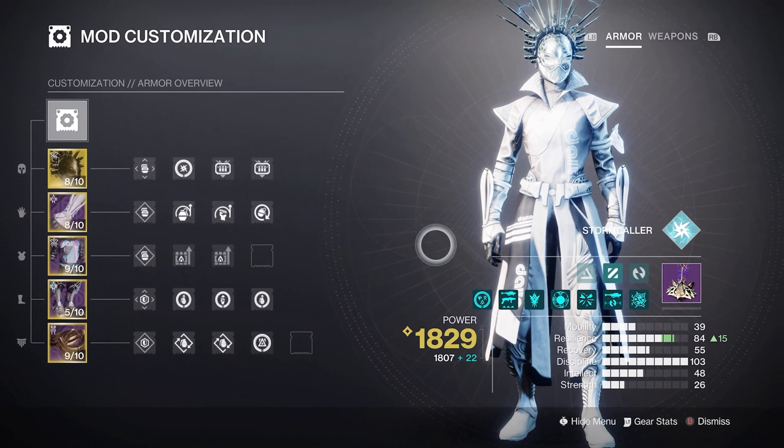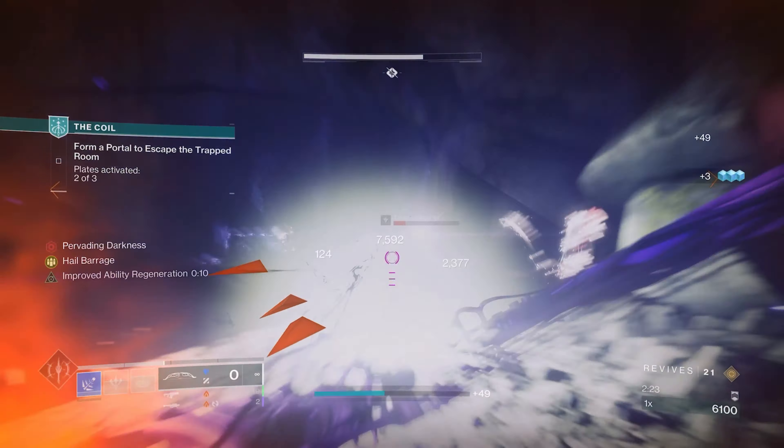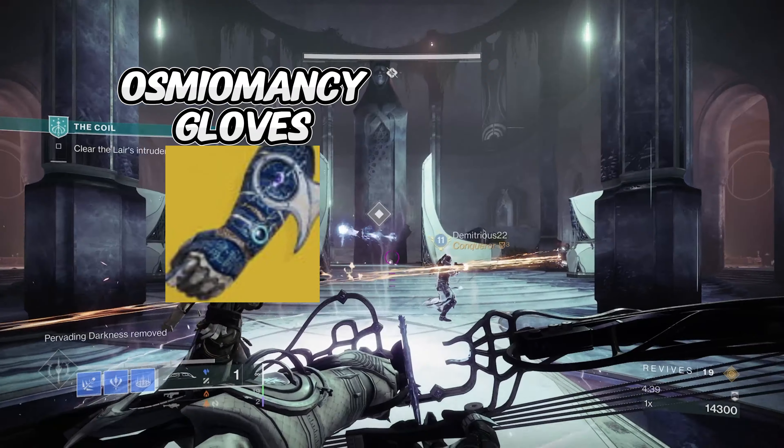Moving on to our second build — the Stasis Warlock turret build. This allows us to slow and freeze every target in sight as well as having unlimited stasis turrets. I made this as a Grandmaster build not too long ago and it does insanely well, so I know for a fact it would tear up Onslaught without a doubt. This build utilizes the Osmiomancy Gloves exotic armor and the exotic bow Verglas Curve. The Osmiomancy Gloves give an additional Cold Snap grenade charge, recharge faster on direct impact, and make the seekers travel farther.